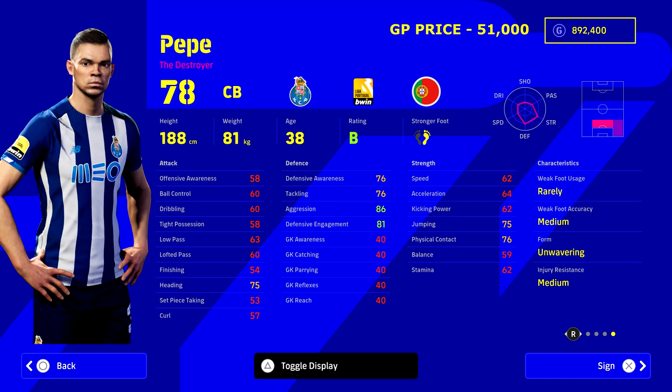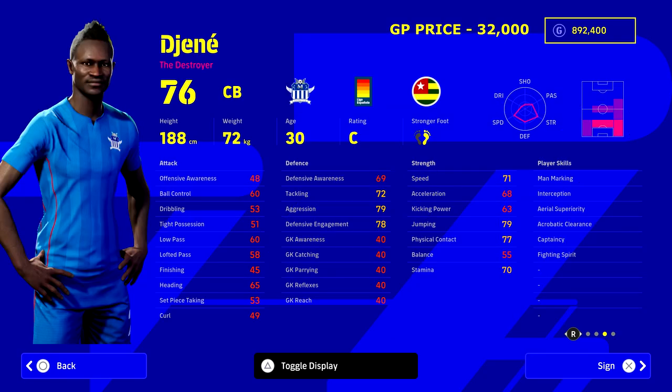We're going to be playing a 4-2-2-2 with quick counter. Pepe is going to be the centerpiece of our back line — he's a living legend and an incredible, rugged defender who won't let you down. We're going to pair him up with one of my personal favorites in the game.